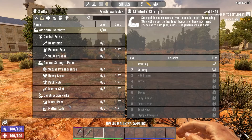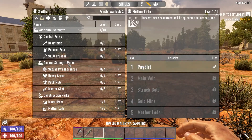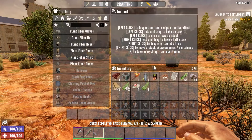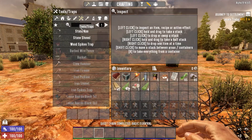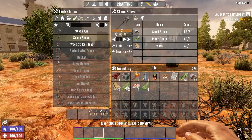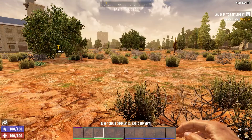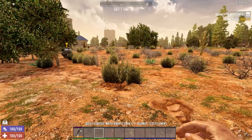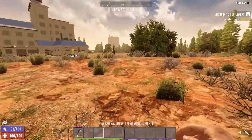Since we've got skill points, let's spend it on Miner 69er, Mother Lode. Let's grab this too. Let's make a stone axe, a stone shovel, and of course a better wooden club - always important. Make aloe cream and let's make our way towards the trader, 800 meters. Let's go.